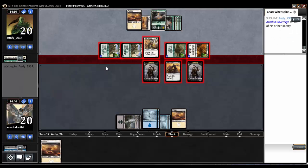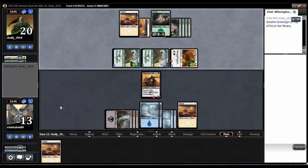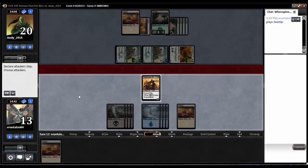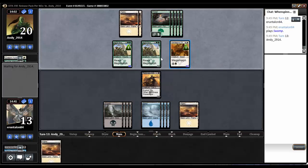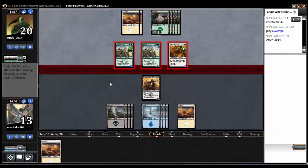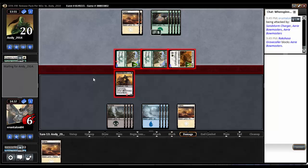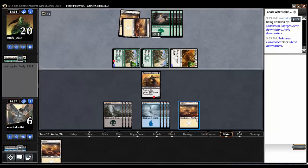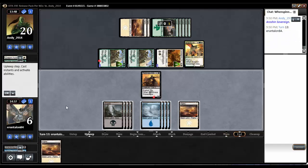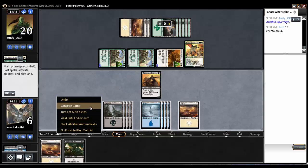He's gonna have a 4/5, a 3/4, and a 4/5 left. I'm gonna have a 3/6. He's got a 6/6 dragon on top, and I bet we have a land on top. Of course we do. So I can block that and take seven, going to six. There are seven lands left. Down comes the Sovereign again, and yeah — Typhoid Rat. We're dead. We're dead.